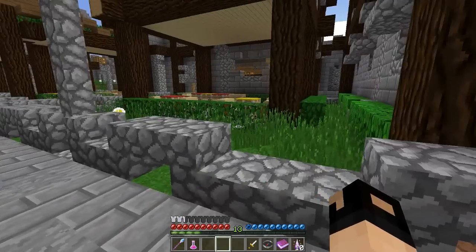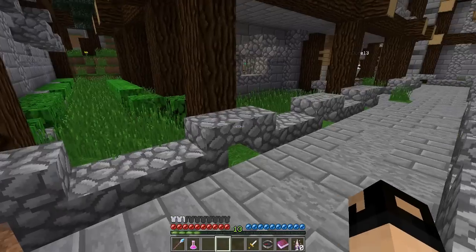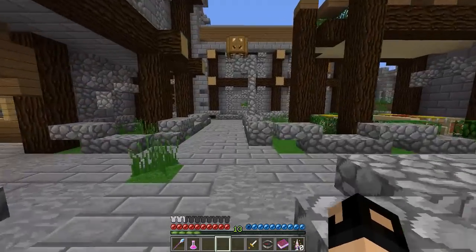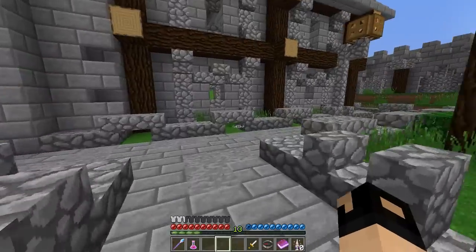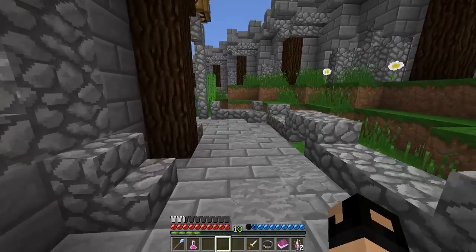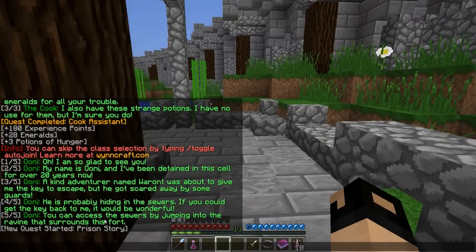I'm assuming that ravine is what we found in the last episode when I was running around. I think the ravine might be out this way and that's how I'm supposed to find the sewers - by jumping into it. Yeah, surrounding the fort, okay. So let's go ahead and do that, the ravine should be right out this way.